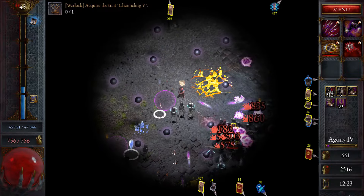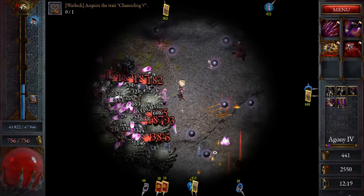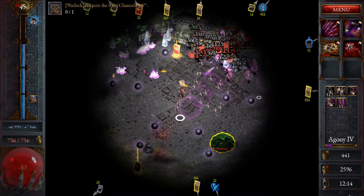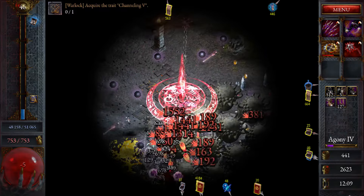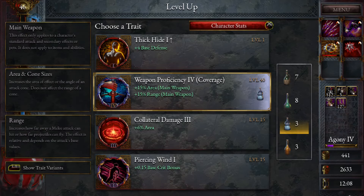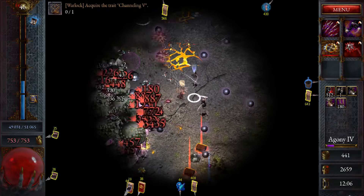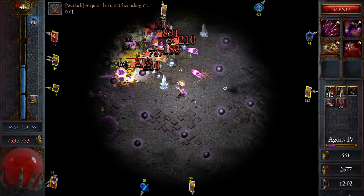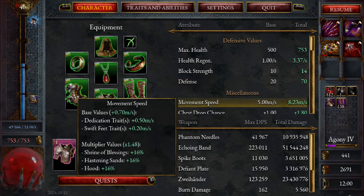At this torment level, the bosses just have so much health — we might end up sitting there for who knows how long. Let's use the tincture. Not everything's critting because I don't think the explosions do crits, but most of our main stuff should be critting now. It's only 81% crit chance but the crit damage is crazy.